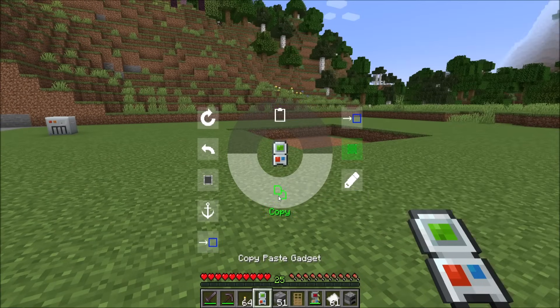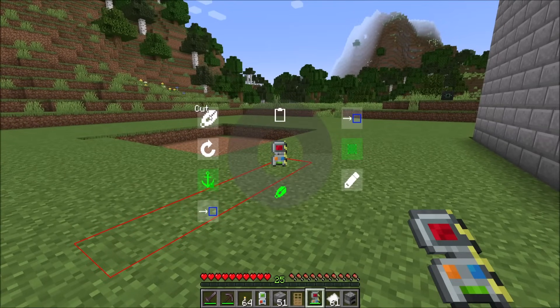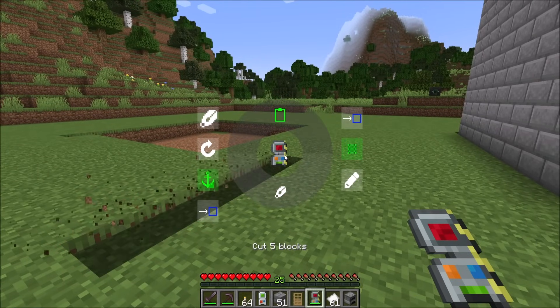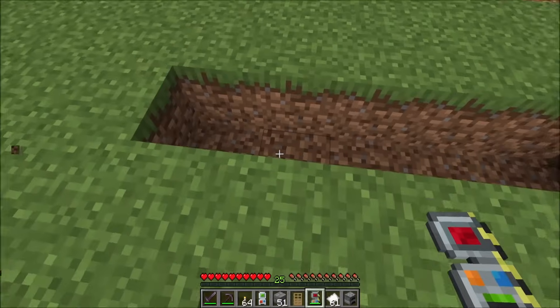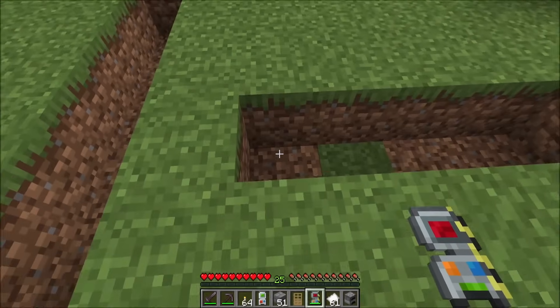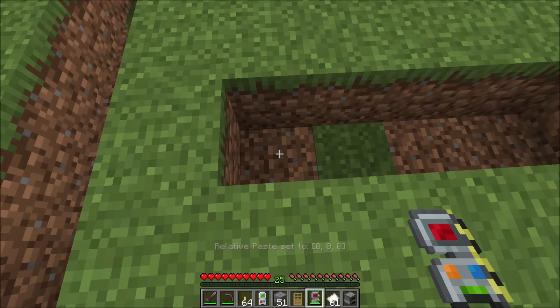In addition, if you happen to try to cut while you already have another set of blocks on cut, so right now there's that data stored on the gadget, and if we try to click the cut button again, it will tell you the tool already has cut data stored. Click again to overwrite this data. If you do that, it will remove those blocks in the world. But the blocks that we originally cut are now lost forever and you'll never get them back. So be careful.